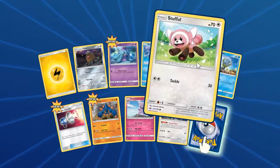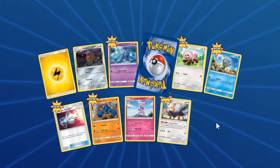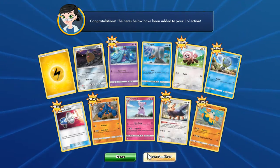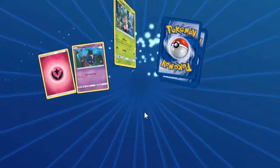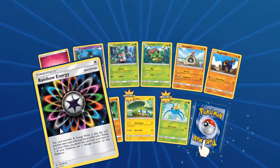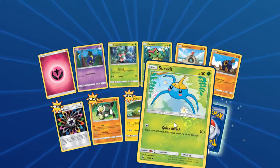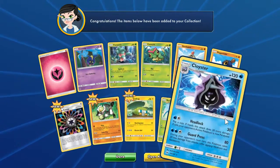Got a Mareanie — that's a good card. Hariyama — that's a good card. And a non-holo Hariyama, rainbow energy, Simipour. Reverse holo Surskit and non-holo Clawitzer.